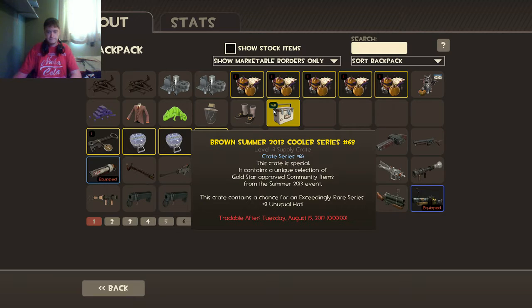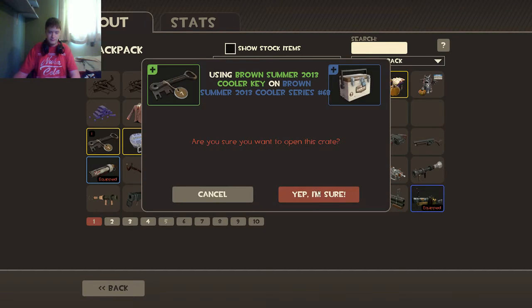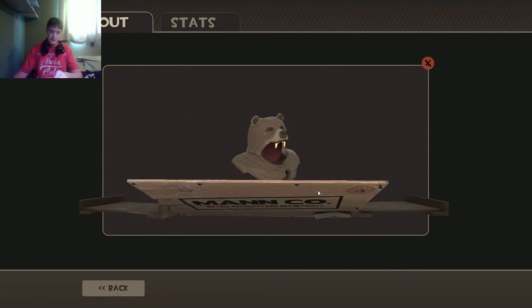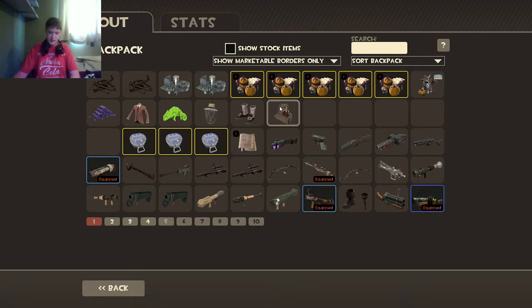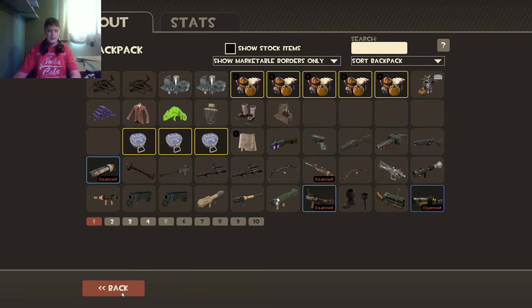Alright, last one. Wish me luck, people. Probably gonna fail. I really want an Unusual. Come on, give me an Unusual. I really want it. Come on. Gabe. Damn it. I mean, it's a cool cosmetic, I'll give it that. It's really neat. But no Unusuals.